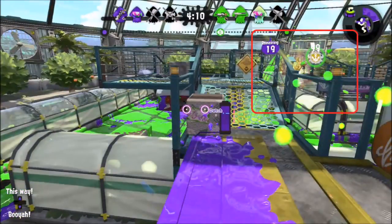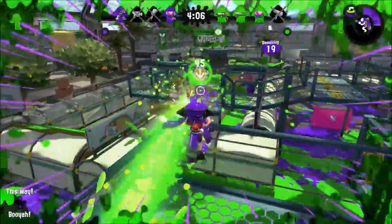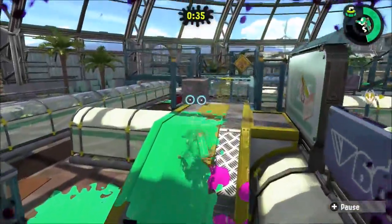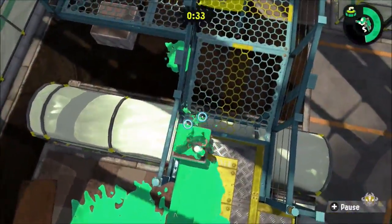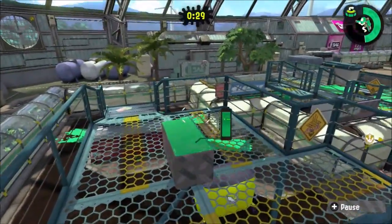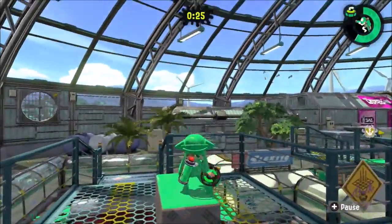The enemy Rainmaker made a bad choice — he's on the middle walkway. He can be taken down easily there. But because the distance between his walkway and our walkway is very close, but not good enough to cross. And here's one tip: painting these blocks makes it easier to fight on the walkway.